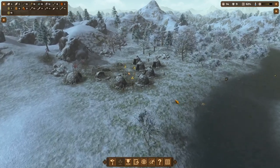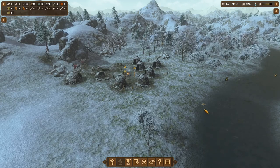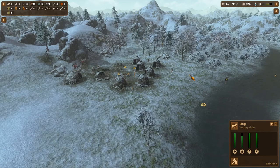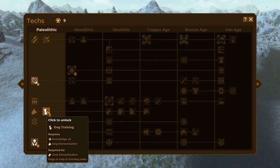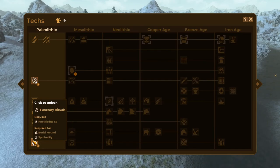We're going to work through these at least today in this episode and we might get into the Mesolithic — we'll just have to see how far we get. We have nine knowledge, so we can unlock one thing. We could look at dogs right now — we have a few dogs in camp but they won't help us on the hunt. We also have the option to unlock sling making, which allows a ranged weapon. We can also unlock funerary rituals, which is what we'll do right now.